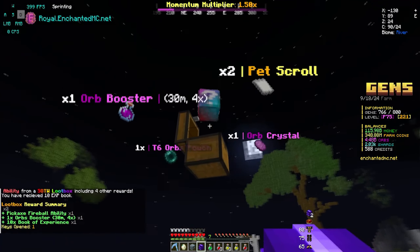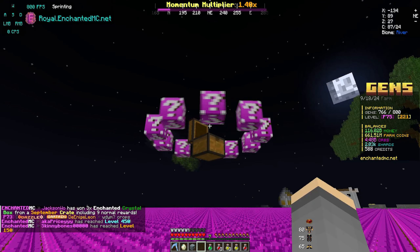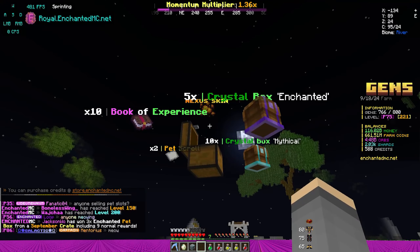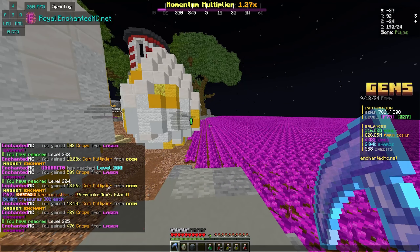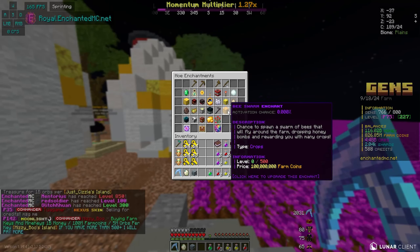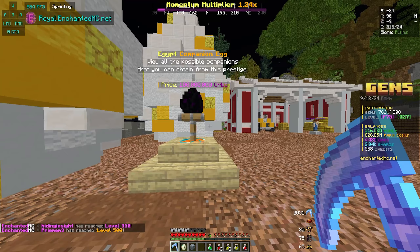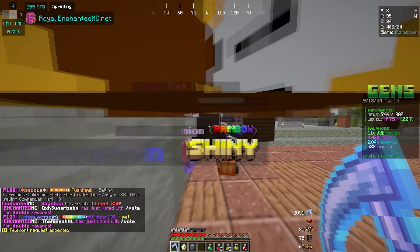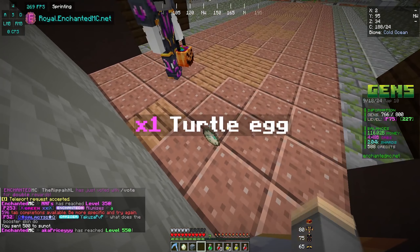We got a fireball skin and an ocean set — wait, the ocean set might actually sell for some credits! Final star of the world loot box — another nexus skin, and if we could have won a violet that would have been really good. I'm going to ask in chat if anybody is selling an enchant pet because we have around 500 credits — should be enough to get one hopefully. I just saw people are buying those treasures for 30 billion each — we might start selling those to max out our enchants faster.